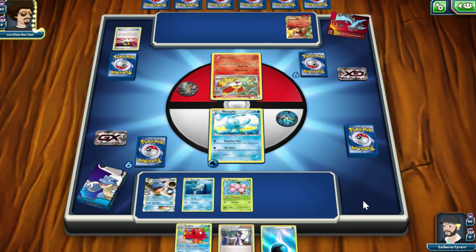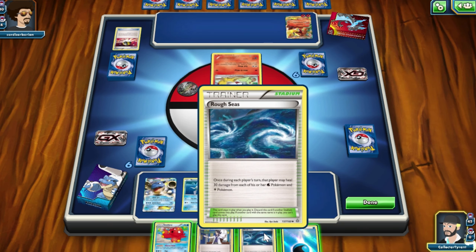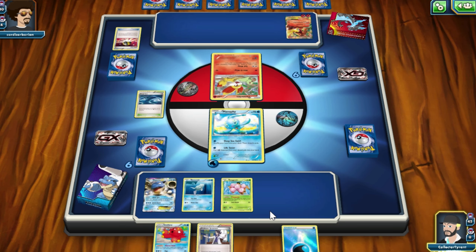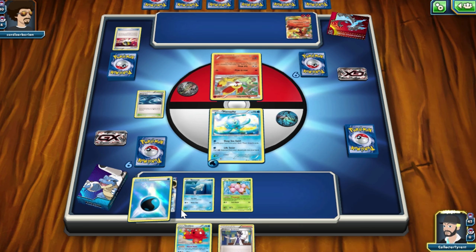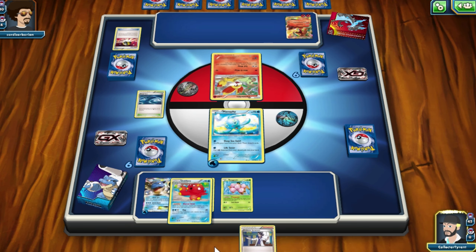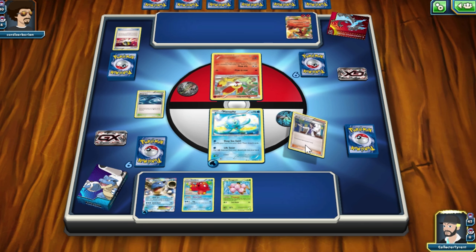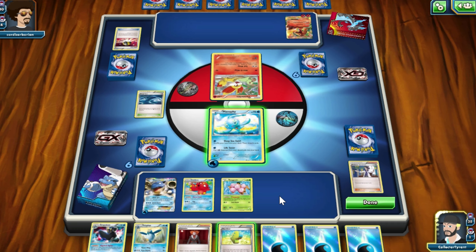He's got two energies down on the Charizard, so I might have to start building up my Blastoise. Alright, I've got Rough Seas — I'm going to chuck that down, it can help me out. I'll put in a water energy for the Blastoise and I can evolve Octillery now, then use Professor Sycamore. Let's use that now. More cards — which is good.